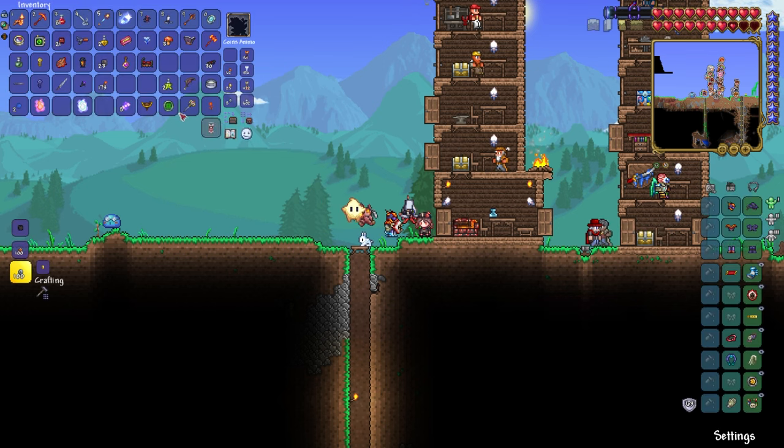Does he like following me around? How does this work? Holding this weapon will conjure a friendly star child. Your defense is directly added to the star child's contact damage. Or when the star child uses the luminary foes, there's a small chance that a star bit will appear. If you pick up a star bit, it immediately fires a star blast.